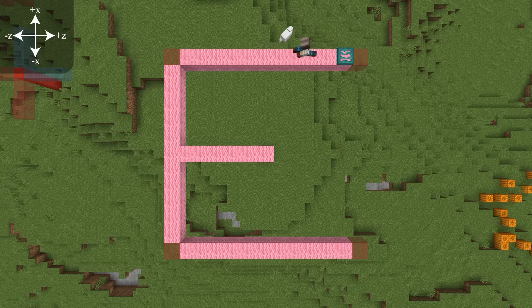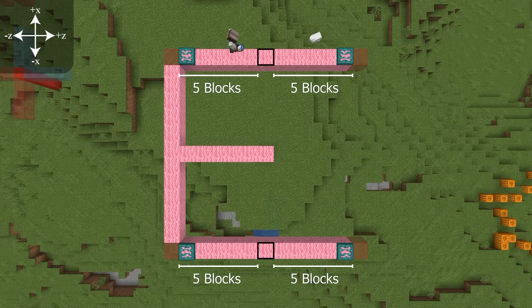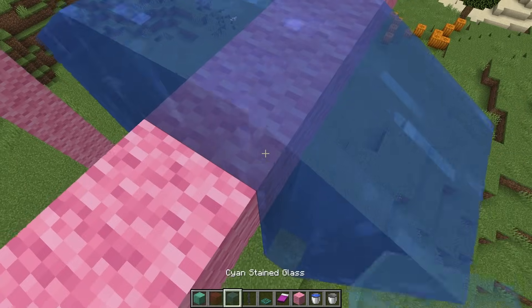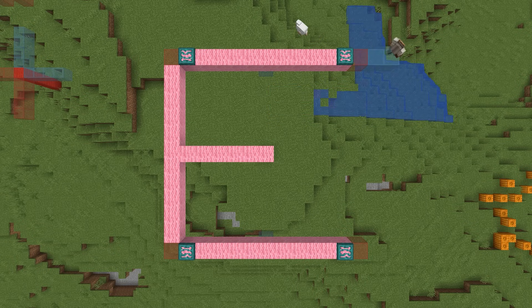You can place the trapdoors now. They should face each other in the Z direction. Best practice now is to place a zombie block — it's the center block on the Z axis, so 5 from each side, one block down. The quick way to do this is to use water to get below. Once done, we can build our villager pockets.